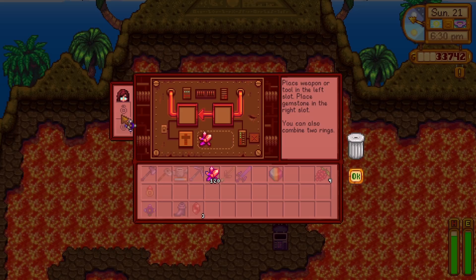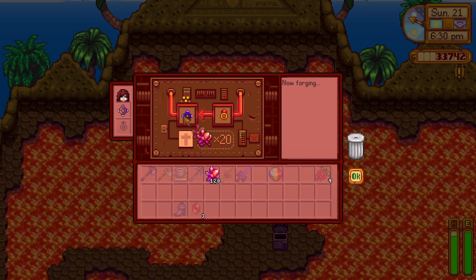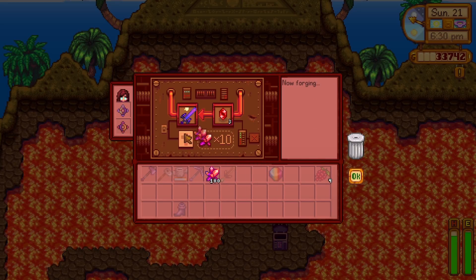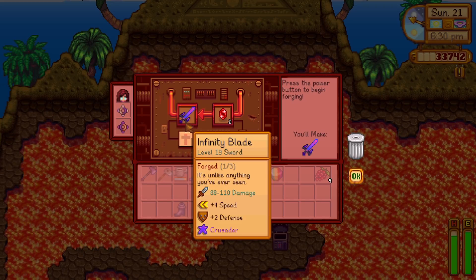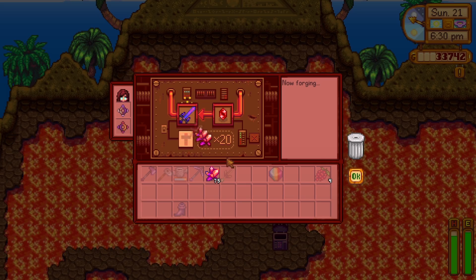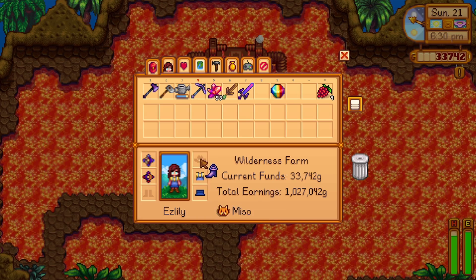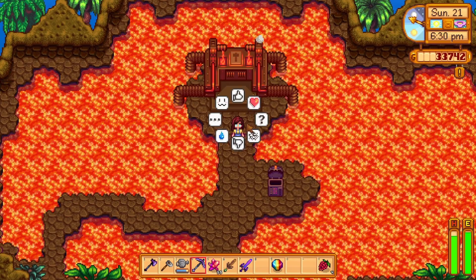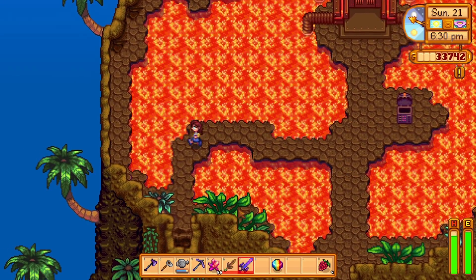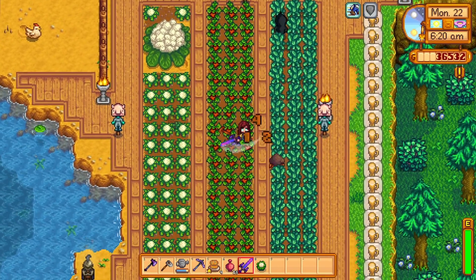Next up, some rings. Let's go with two iridium bands combined with a warrior ring to give me bonus damage after defeating an enemy, and a regular ruby ring for an extra 10% bonus to overall damage. Doing this without rings was just a huge mistake. We should also enhance the infinity blade with some rubies — every extra bit of damage should help. Lastly, let's use the dragon scale boots because they give the highest defense bonus of any boots in the game.